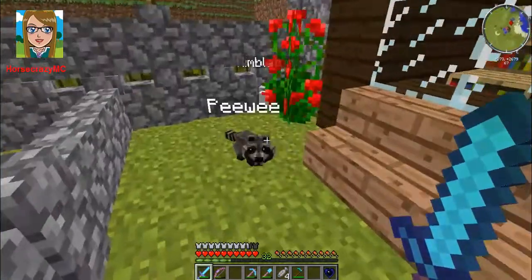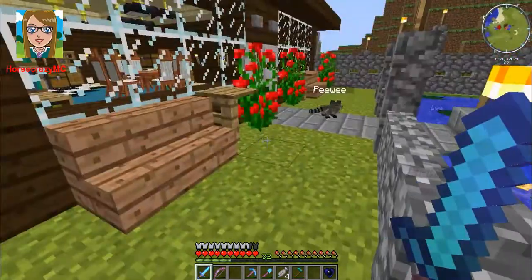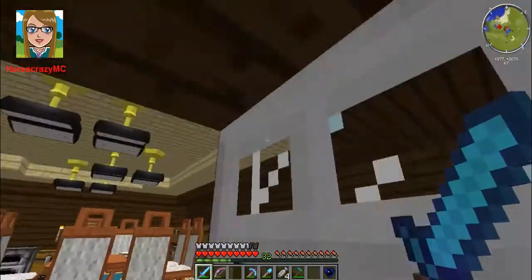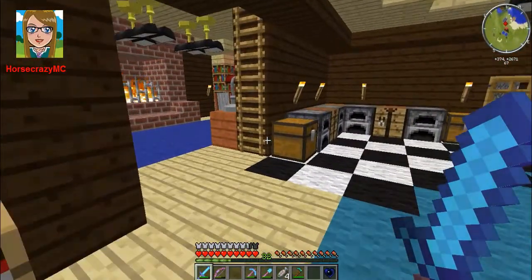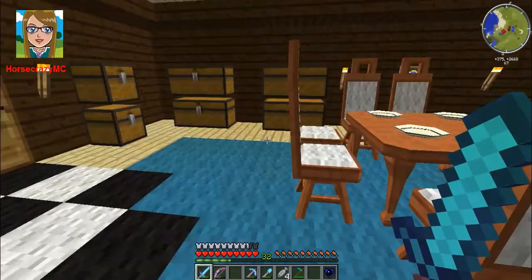I want you guys to meet Wimbleton and Peewee. Wimbleton's just kind of hiding behind this rose bush — he's a little rabbit. And Peewee the raccoon. I do have a lot more tamed animals than this map is currently showing, but that's just because I haven't built any kind of barn for them. They're just sitting in an amulet in the chest.